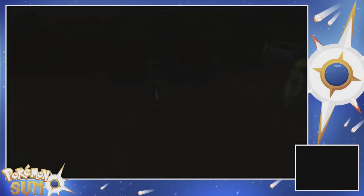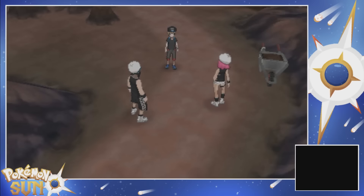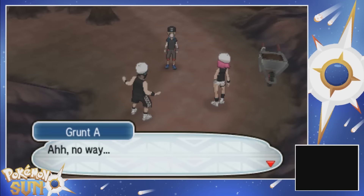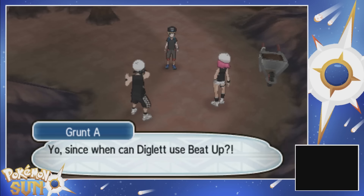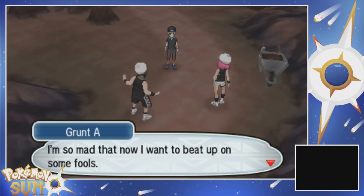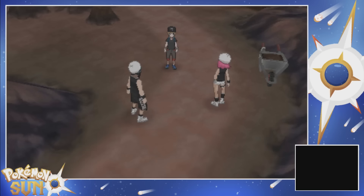My power is beyond - over 9,000, someone say. Oh shit, some Team Skull goons are going down over here. Just when things were starting to heat up, yo. I got surrounded by Diglett and beat up, yo. These guys gotta cool it. Don't be mad, because you're the fool who is dumb enough to be here right now. Hate it. Oh, it's Hau! What's up, bro? You about to get in a little double battle?